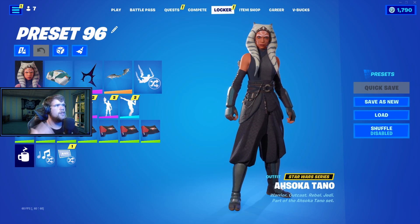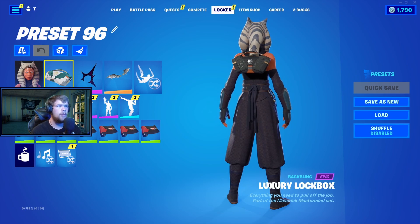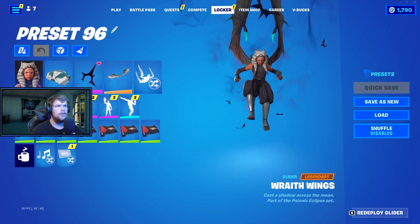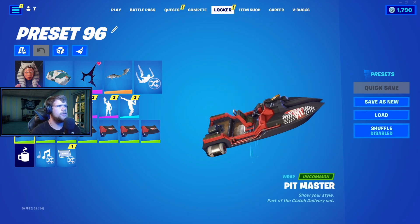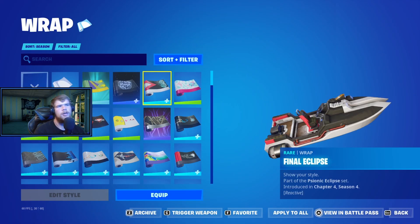For combo number five, we have items only from this season's battle pass. We have the Luxury Lockbox back bling with this edit style — really nice looking, and it matches her pretty decently. We have the Void Black Slasher pickaxe, which looks great. We have the Wraith Wings, which match her very nicely, and finally the Pit Master wrap — there's no better wrap this season — and it looks super great with her.